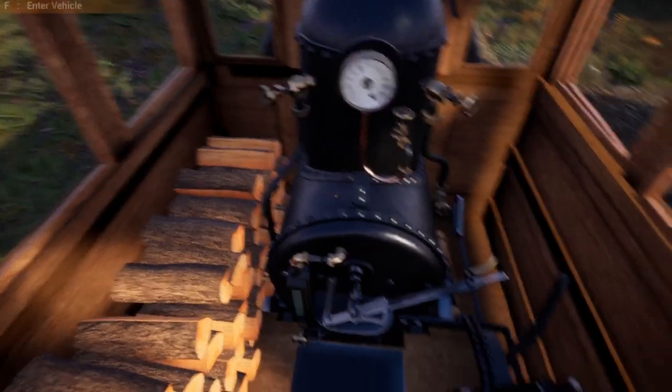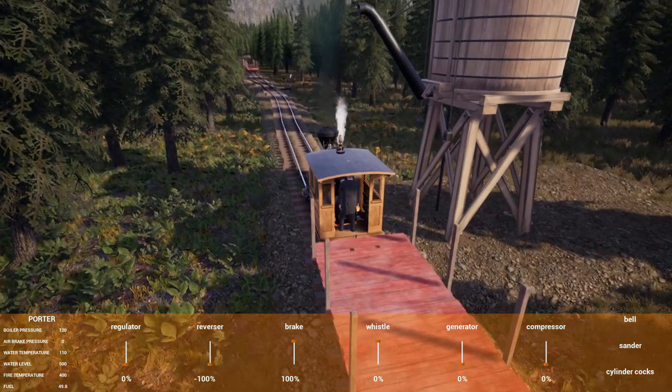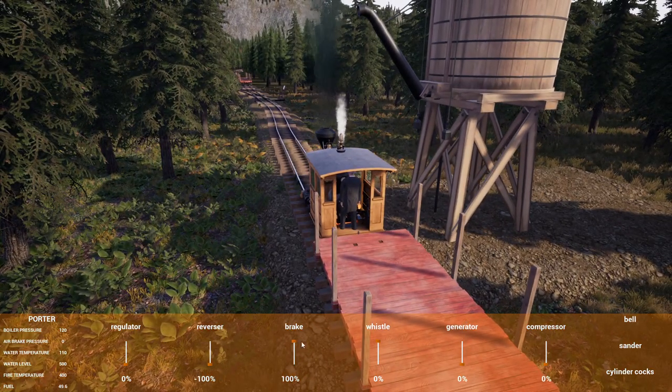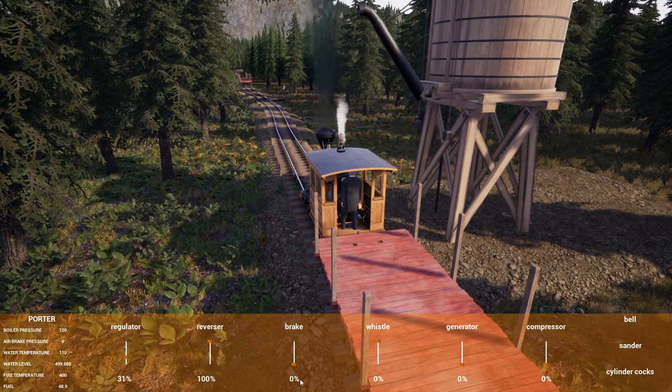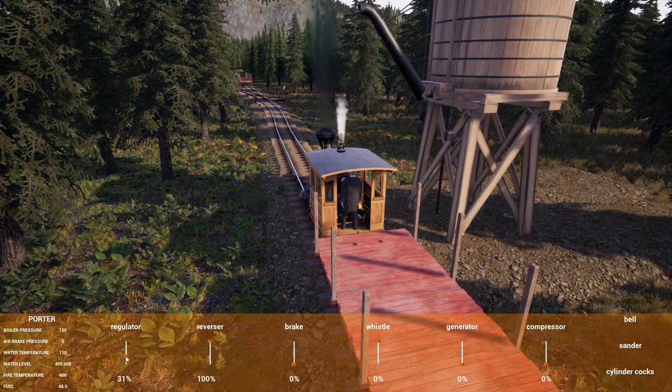That's good. Grab a little more fuel — we should be good there. Let's go ahead and move forward, connect up to the remaining cars, and we're going to take them down to the Y where I'm going to get them sorted so that I can put them all together and then drive them as a train.